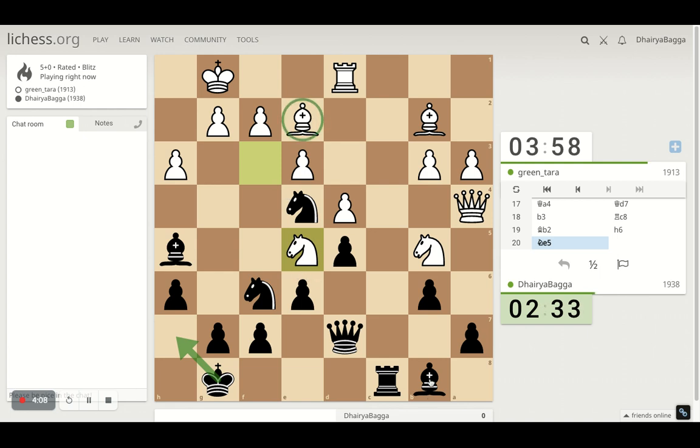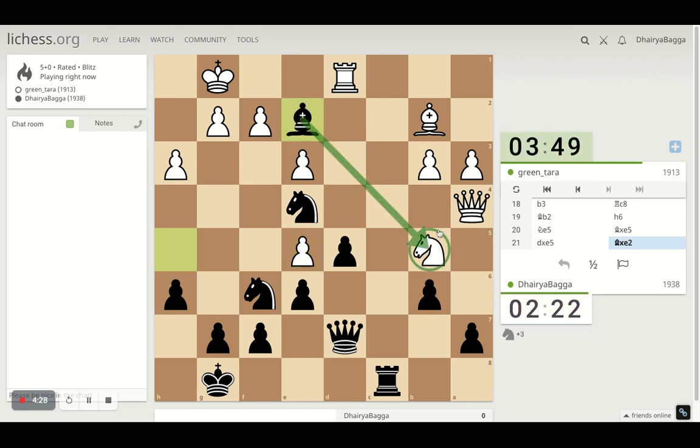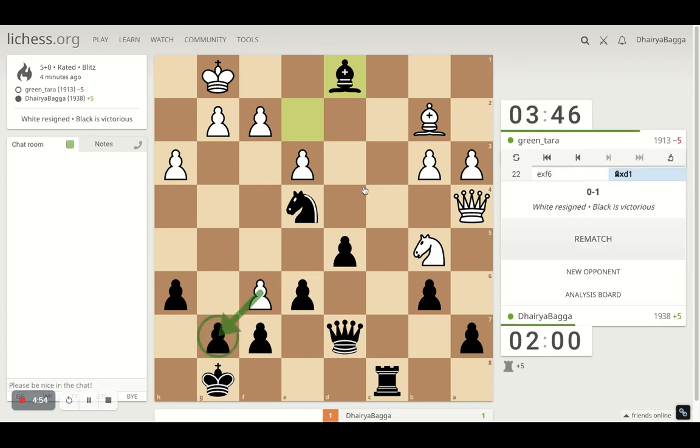That was a nice move by the opponent, but I can take on this knight maybe — I should. Let's see what he does next, maybe takes this, I take. If I take, then this is a problem for my opponent — this is hanging, this is hanging, this is hanging. I can take on this knight or the rook. The rook is of course a bigger piece. I think I should take the rook. He takes on the pawn — that's it. The opponent resigns.